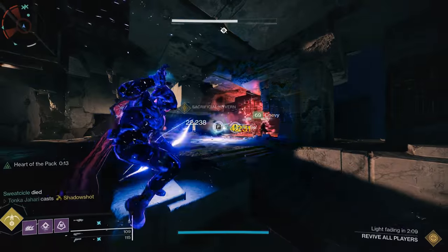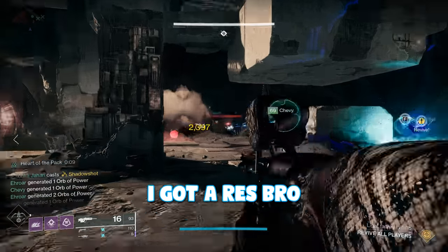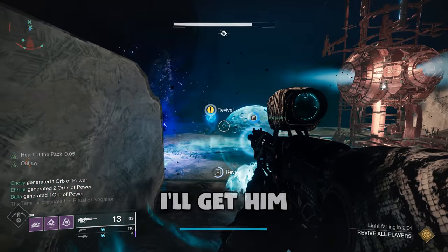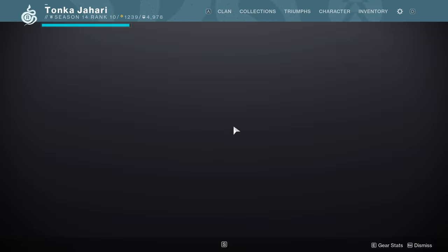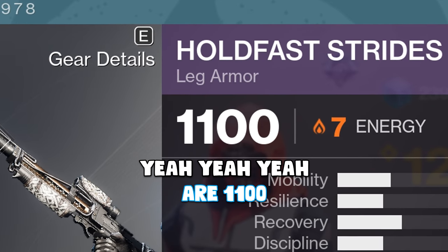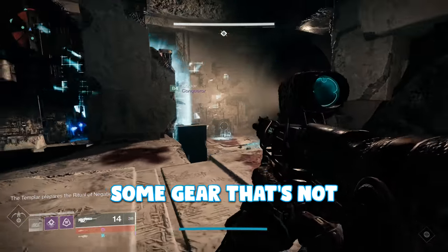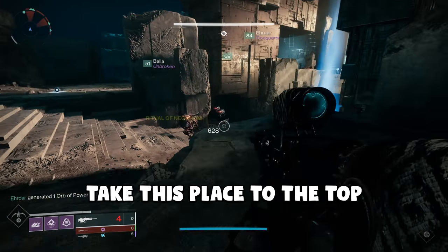Oh Jesus. Oh my God. Triple kill! Pick me up — I got a res. I don't have a res. I'll get him. Thank you, Tom. No problem. 1239? Your boots are 1100. I put the wrong ones on. We actually have to set up a day to get you some gear that's not 1100 power. Well, that's what this is — just like Carlo's Bakery, we're going to take this place to the top.